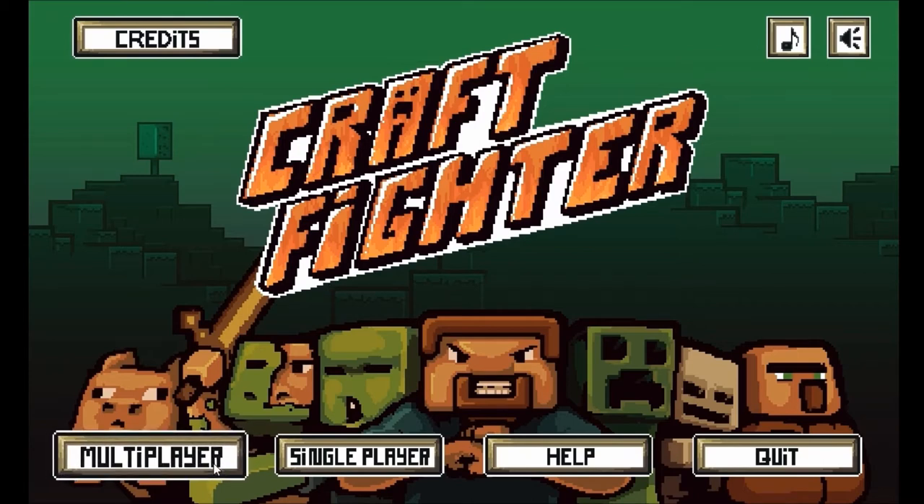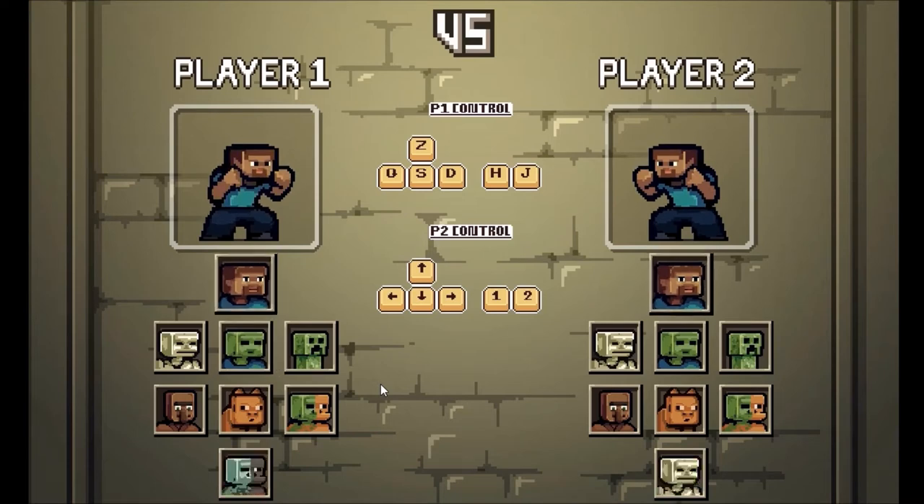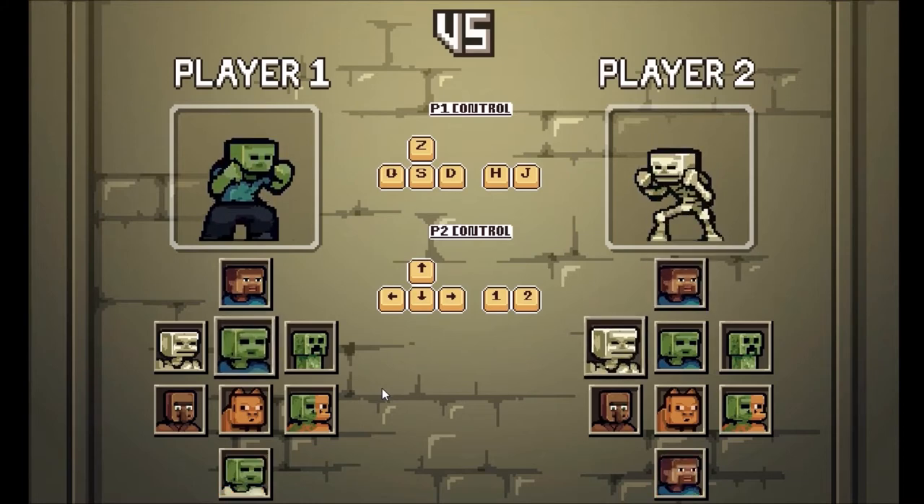I've literally just downloaded this game for free and we're going to play some multiplayer. I will be using WASD to control player 1, along with H and J to attack. Nymphadora will be using the directional keys, along with numpad 1 and 2 to attack.